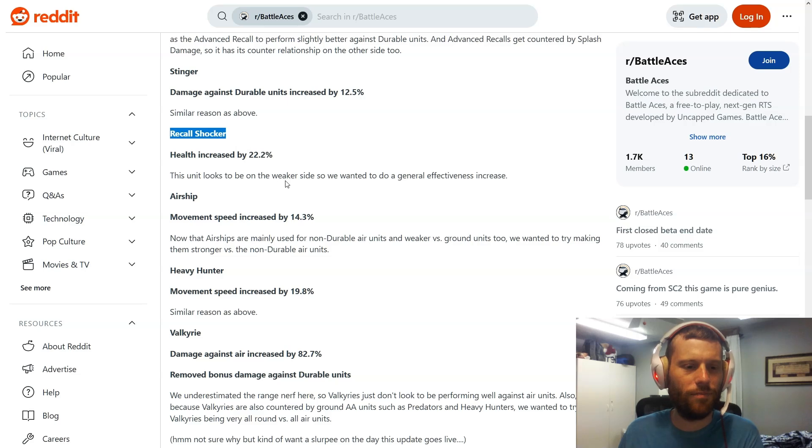Next, the Recall Shocker gets health increased by 12.2 percent. Honestly, I haven't used or seen these units very often — they feel like a worse version of the Shocker. It'll be interesting to see if this buff is enough to make them competitive with the Shocker, which is basically their main competition — along with Mortars. There are so many AOE damage options that balancing them all against each other is tough, so we'll see how competitive the Recall Shocker and Swift Shocker become.